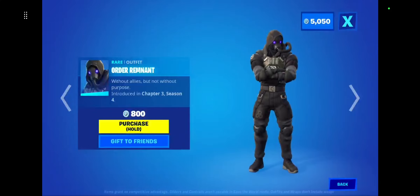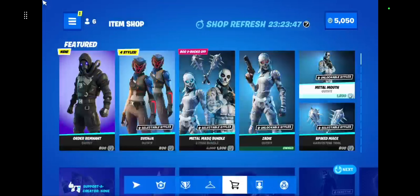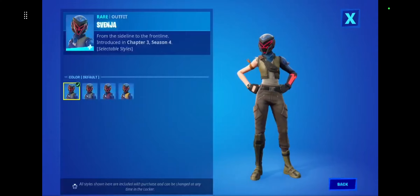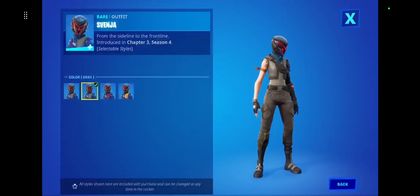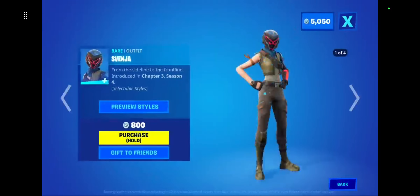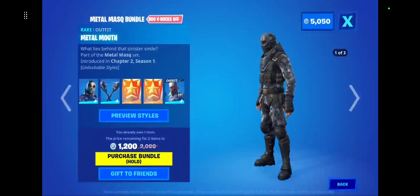What the heck is this — Svenja! Alright, she's got four styles. Default style right here, that's pretty cool, and then we have the gray style that changes the jacket. Then there's the red style and the yellow style — that's pretty cool.